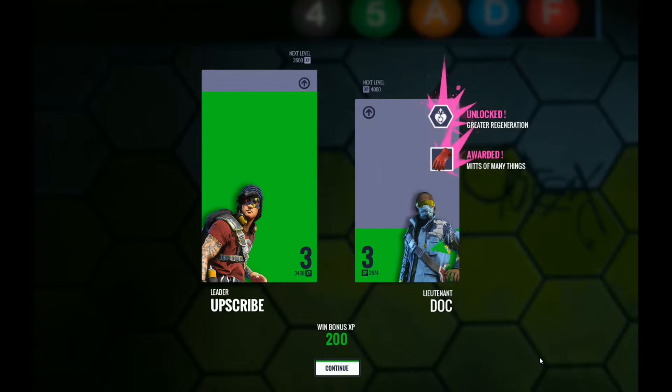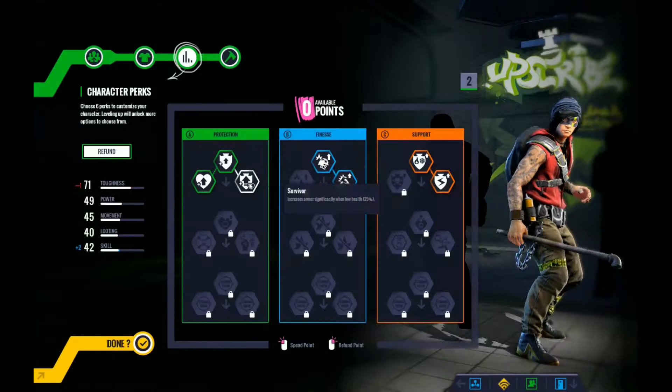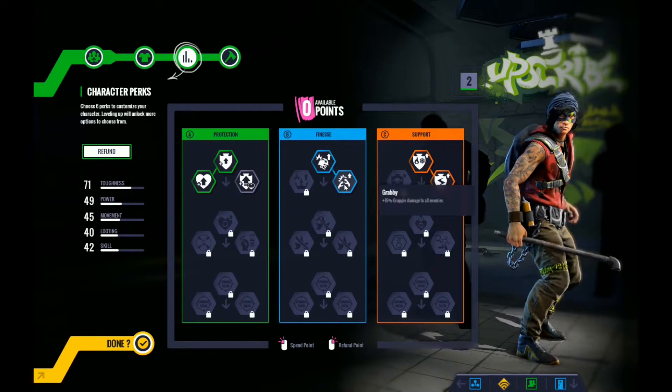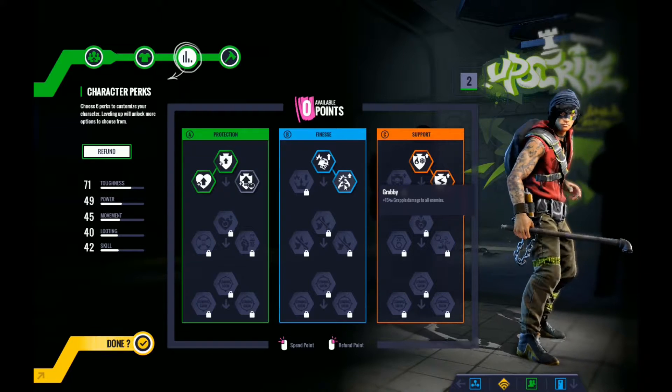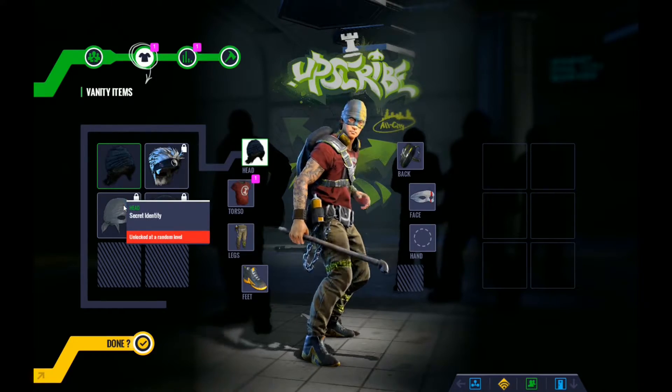There is a progression system for each leader with unlockable perks based on experience gained in games. While there's nothing special about the perks being standard direct upgrades to stats or buffs to skills, they offer a solid incentive to keep playing. There's also unlockable cosmetic items to customize your gang leader as befitting his or her badass status.